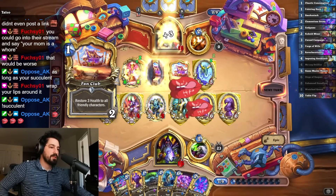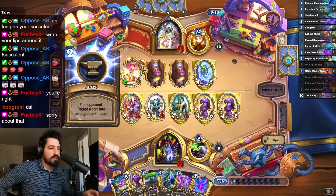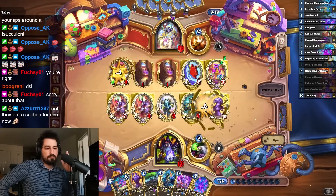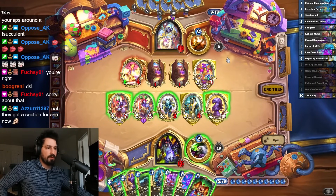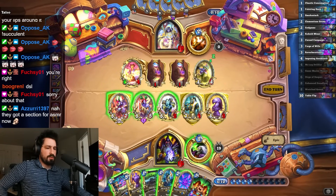He got an extra turn - but what is he gonna do with it? Oh god, I feel like he's gonna get his titan. He doesn't have enough mana for it. Nimzi - I don't think I have any more demons in my deck. How much damage is that? Fifteen - I actually don't have lethal.